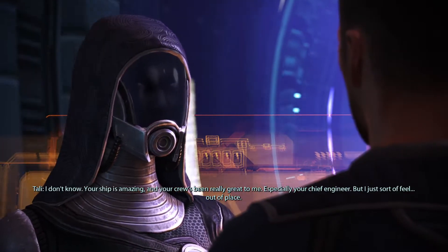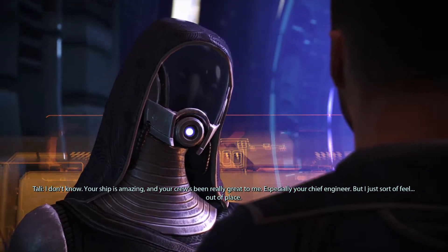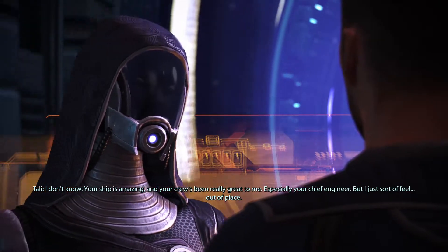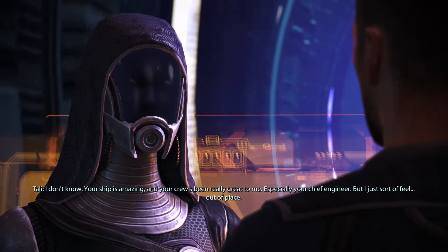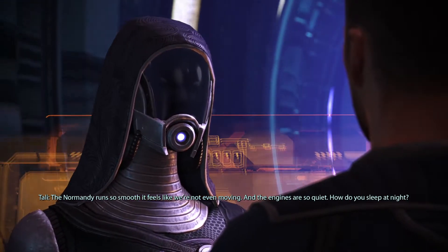Tali is a fan-favorite character, but I would argue that's mostly because of how she was written in the next two games. Because in the first game, she's basically just a dispenser for knowledge on the Quarian race. That's not to say she doesn't have a character, but out of all the companions, I feel like she improves the most in the sequels.